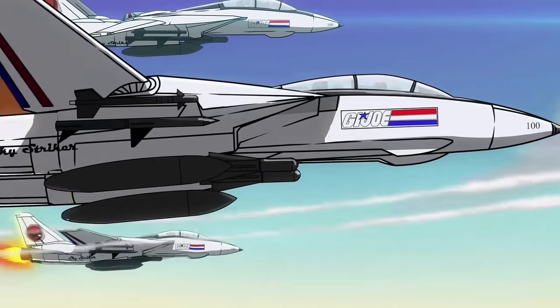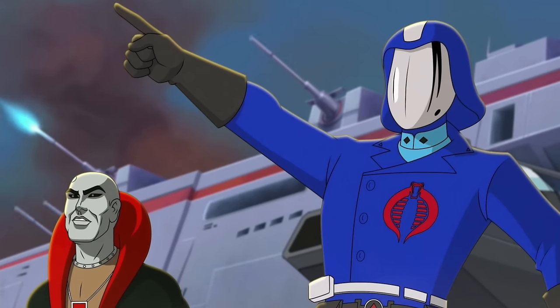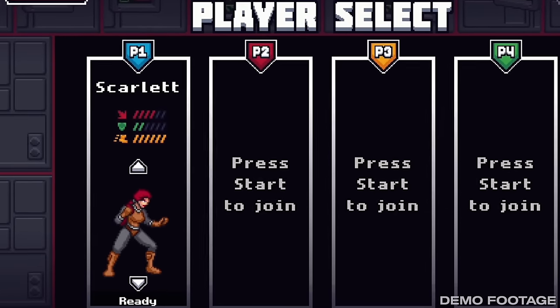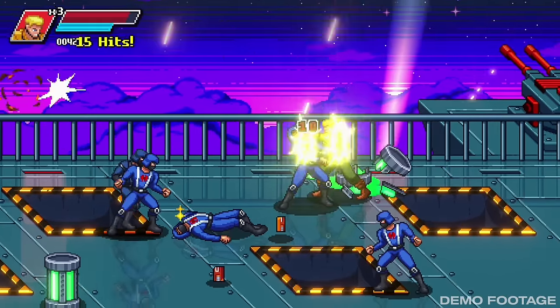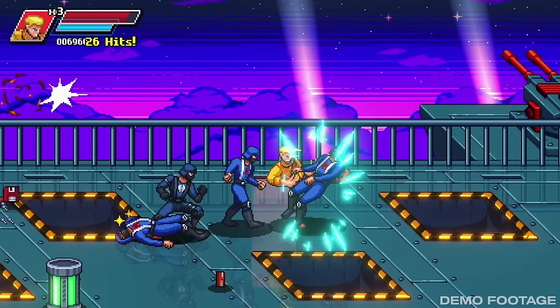We're going to play two levels with two playable characters. This is an Xbox demo, an early build, so keep that in mind — there will be more levels and more selectable playable characters in the full release when it hits retail stores. I'm excited to get my first impressions since I'm a huge GI Joe fan and a huge fan of beat-em-ups in general. It will come out on various consoles and platforms when officially released.